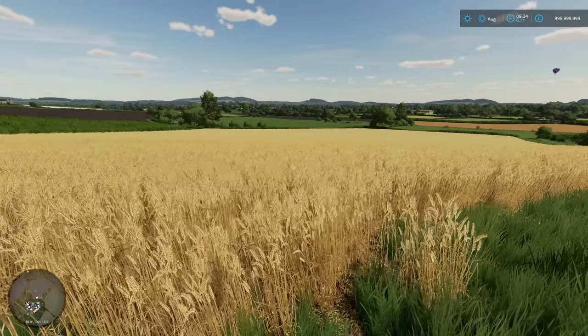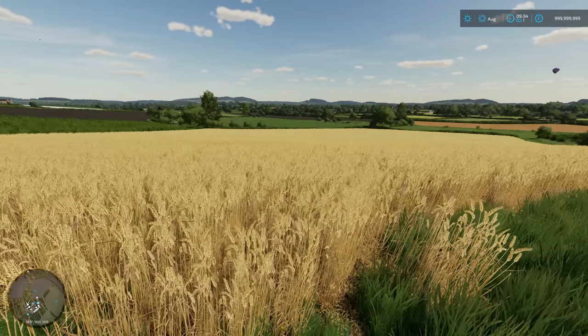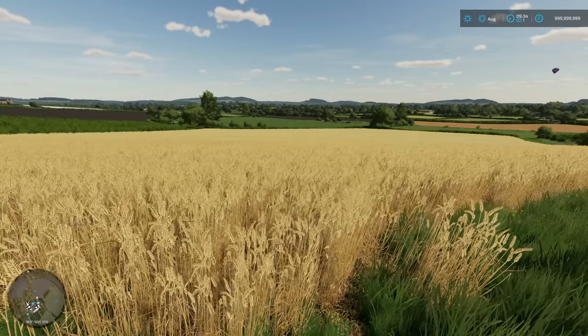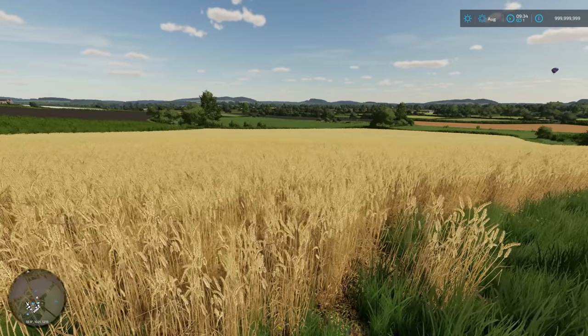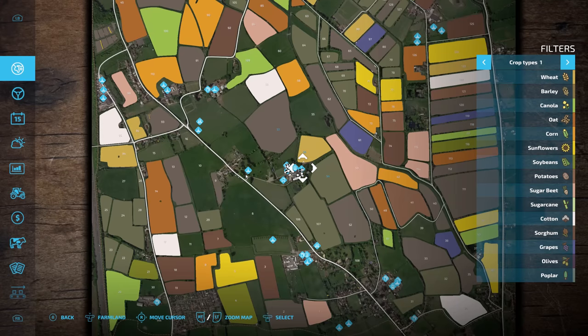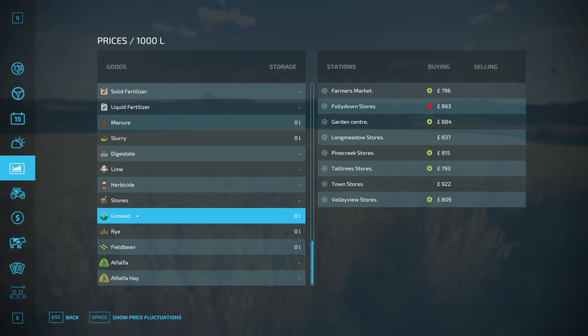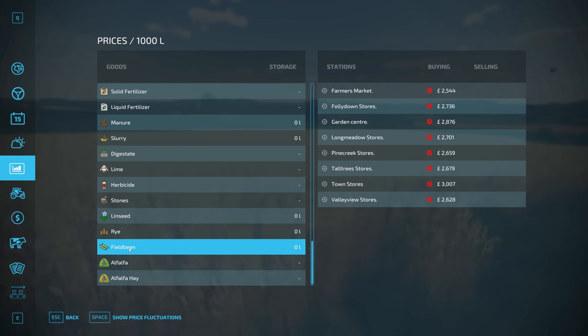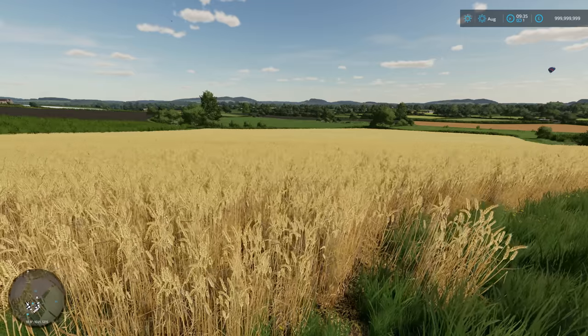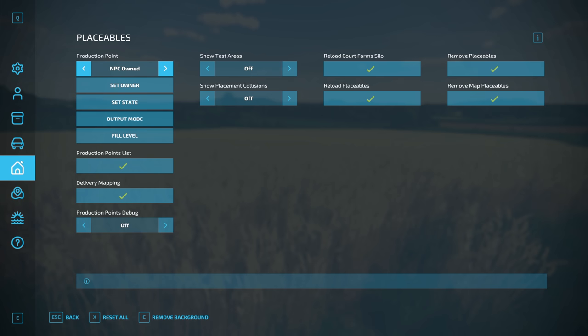Before we go and have a quick look at the sell points, let's talk about the crops. We've got four new crop types and I'm really excited because I haven't had my hands on this version with these crops yet. We're going to set this field to have all four crop types at the required growth stage. Starting from the bottom - we've got linseed, which was introduced in Calmsden but is now on Court Farms. We've also got rye, which is like wheat but a different crop. We've got field bean, which I believe are broad beans, and I think you can use them as a feed additive for animals if you're using Maize Plus. Then we've got alfalfa and alfalfa hay.